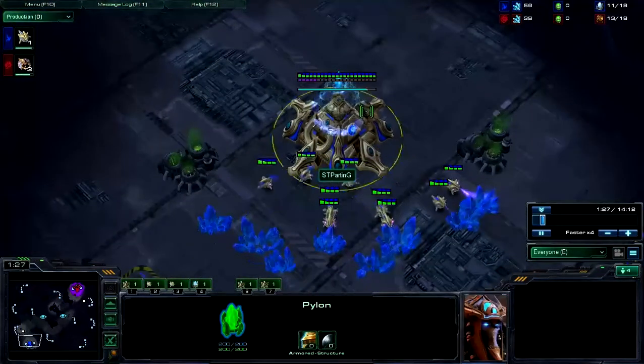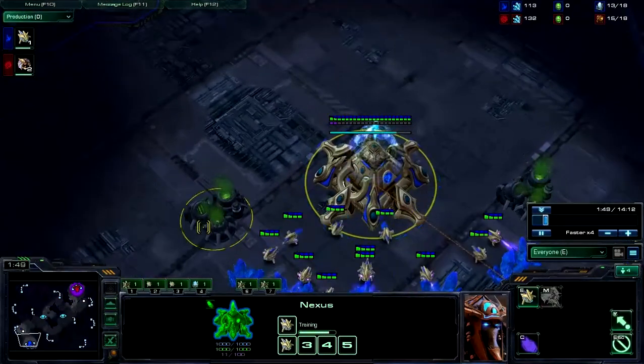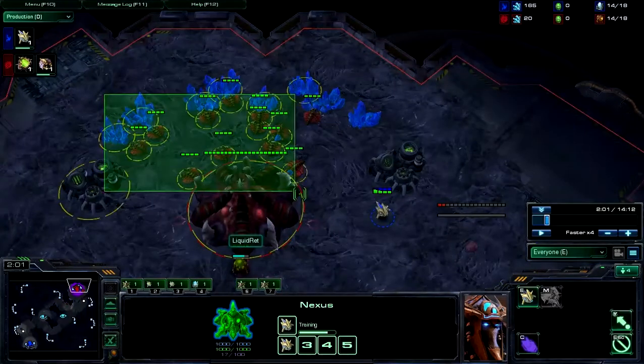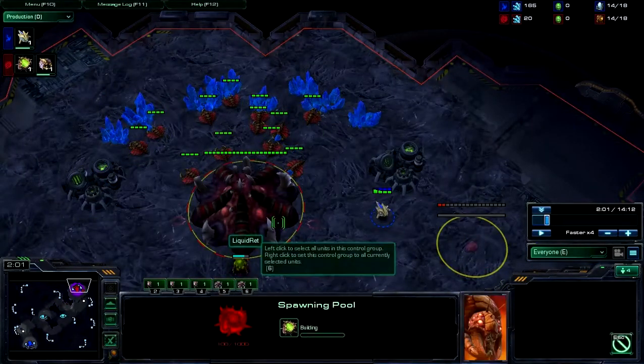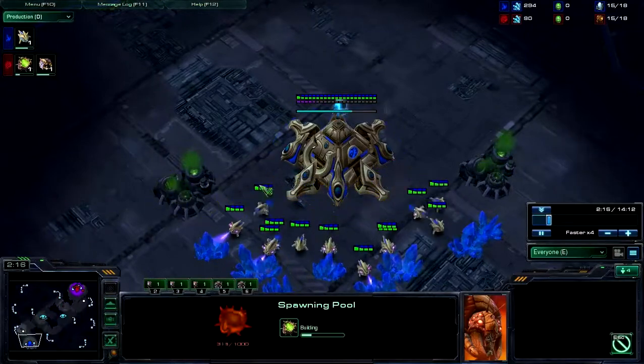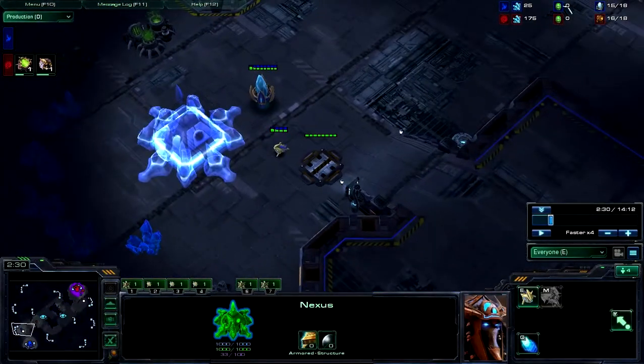So: 9 pylon, chrono boost once, chrono boost twice. He sees the pool go down right at 2 minutes, which is what your opponent's pool should be doing if they're playing standard. And then he does a 15 nexus.